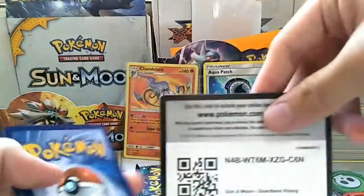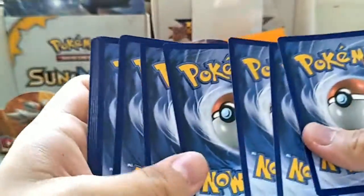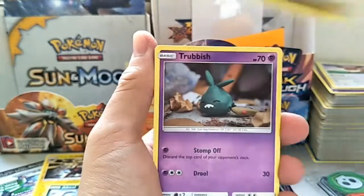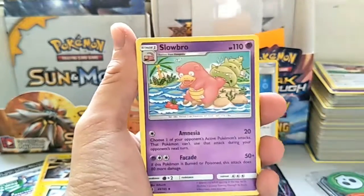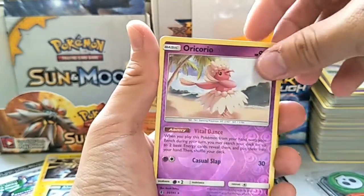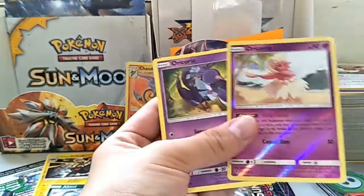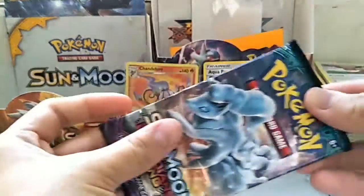Second to last pack — here's the code. We got Goomy, Wingull, Jangmo-o, Trubbish, Vulpix, Darkness Energy, Wailord, Slowbro, Machoke, Oricorio reverse holo, and an Oricorio — different arts of course.